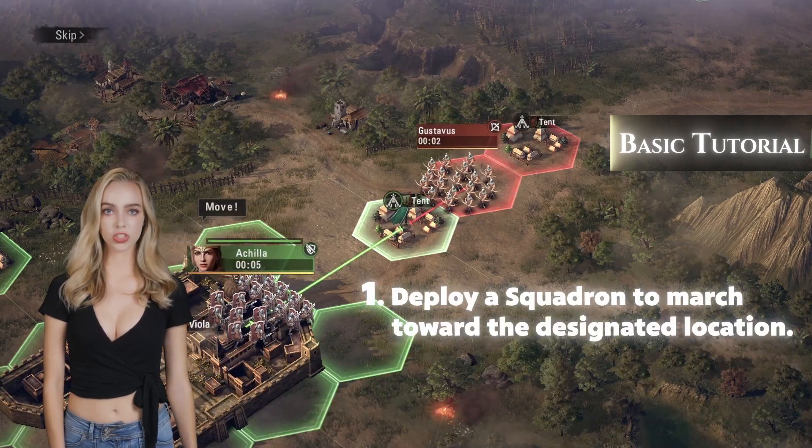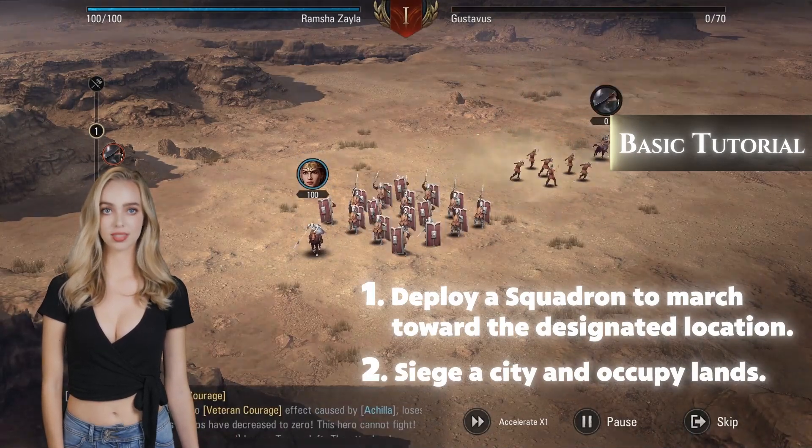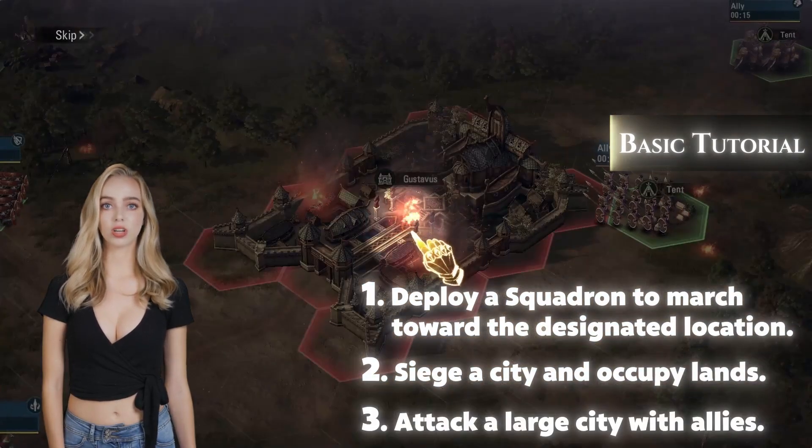The basic controls include: deploying a squadron to march towards the designated location, besieging cities and occupying lands, and attacking a large city with allies.